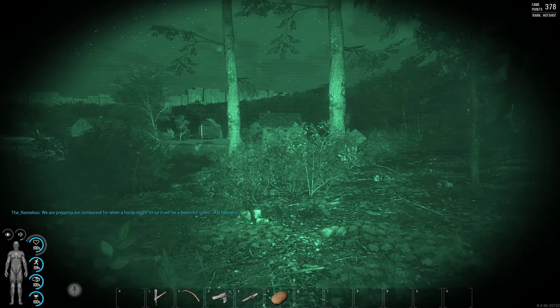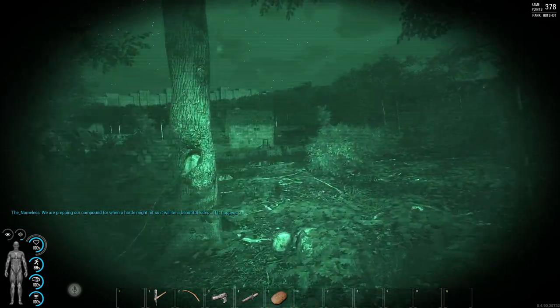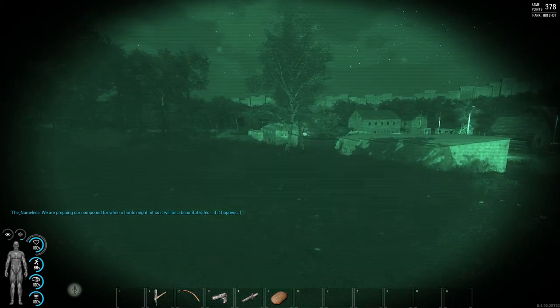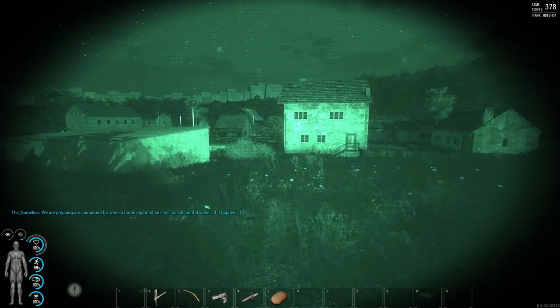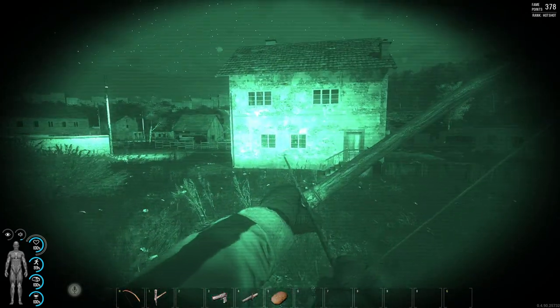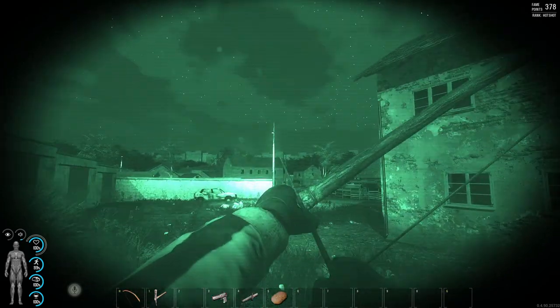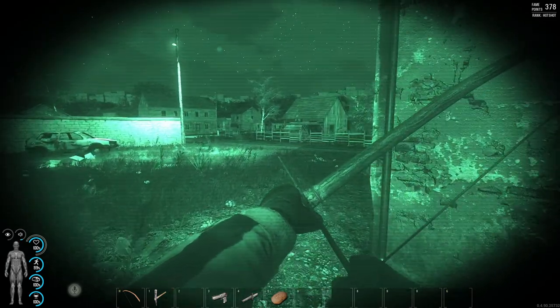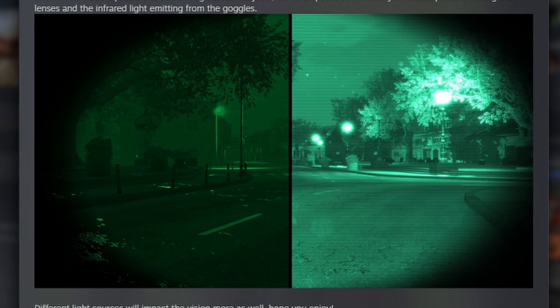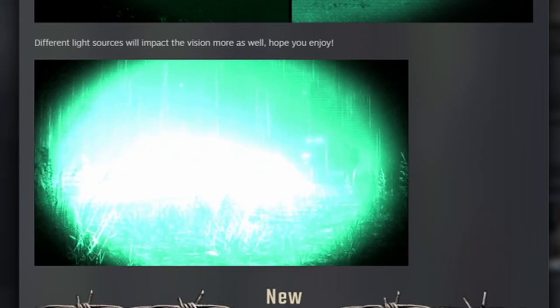A lot of players were unhappy with the long-standing night vision goggles in the game, mainly their display. Light sources were not blinding and were just slightly less dim than other parts of the map. The green hue itself was also just a bit off. So one of the programmers actually studied and researched various different night vision goggles in real life and then implemented the changes in what you currently see on screen.